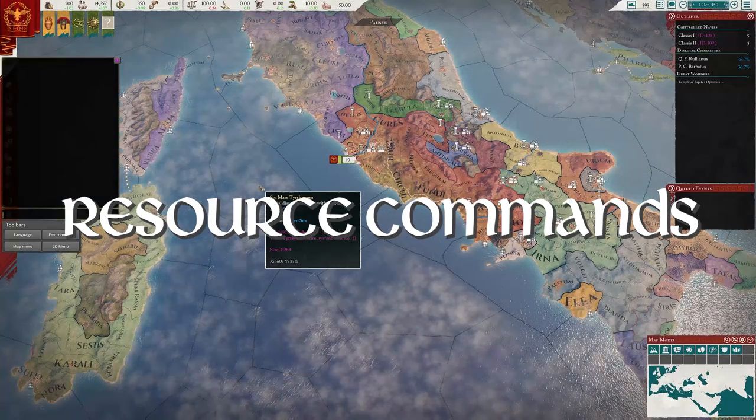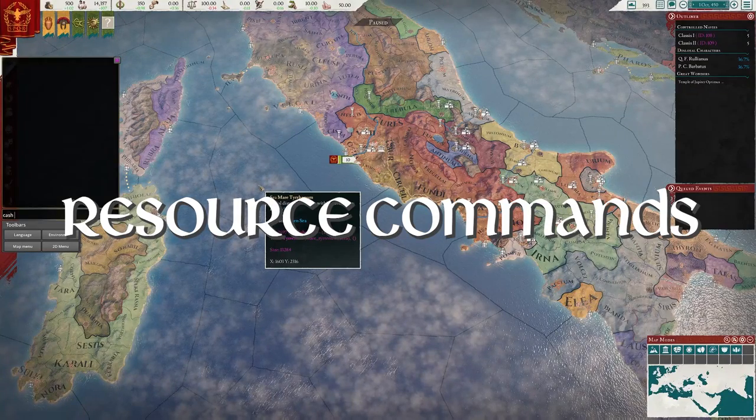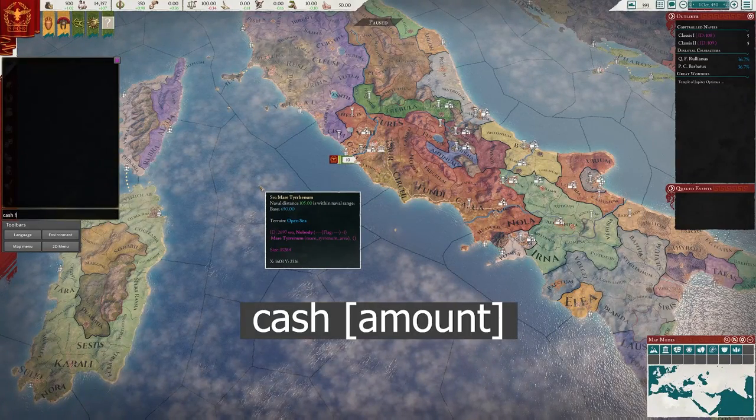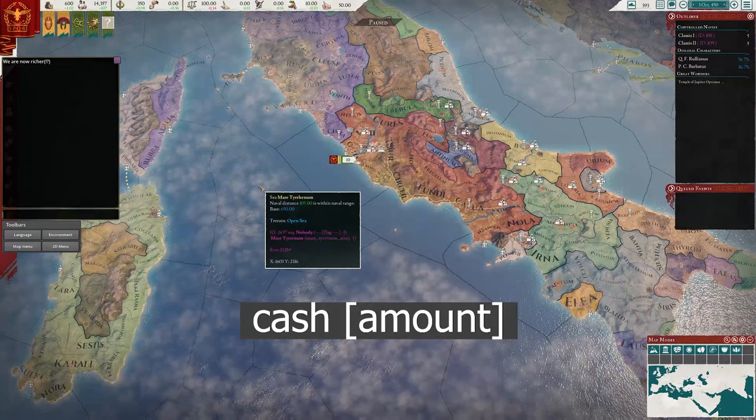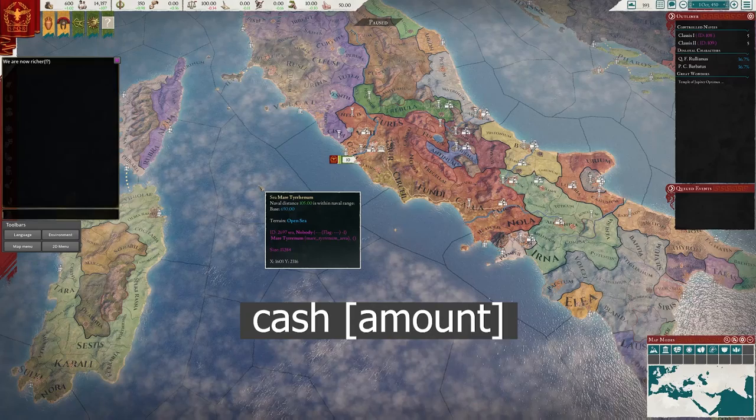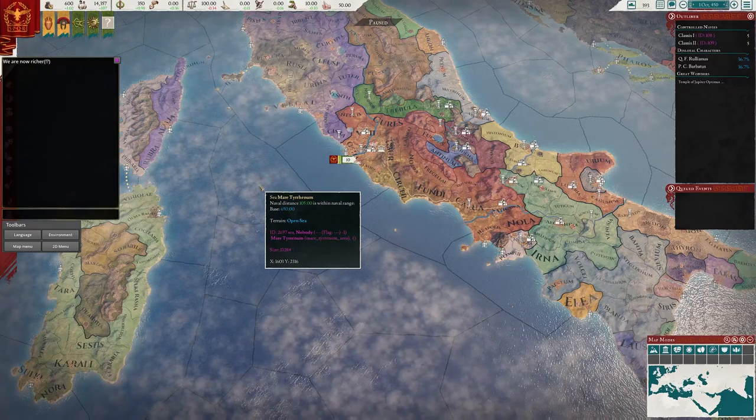Let's start with some simple commands. First is cash — you enter a numeric value after it, like 100, and that will add 100 cash. If you don't specify a value it will default to 5000.